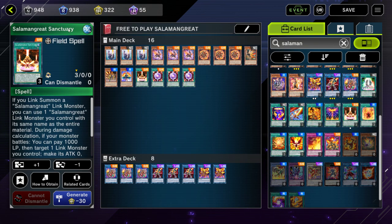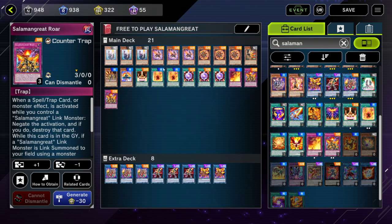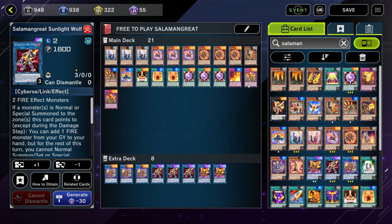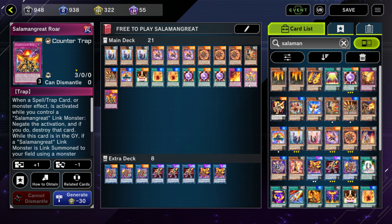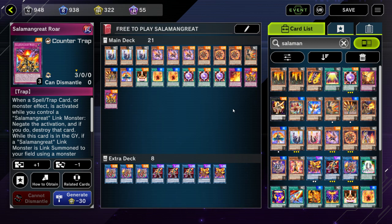Moving on to the Spells and Traps: you just need one Sanctuary. I like playing two Will — this is your Salamangraite Continuous Monster Reborn. I like playing one Rage and two Roar, because sometimes you like to open this card. Having two makes you open it sometimes — it's a great going first card. Sometimes you dump this with the Gazelle, and when you Link Summon like a Heat Leo with its own material, you have to activate the Roar effect to bring it back from the graveyard. Then when you activate it on the field, it gets banished, so having another one is good for when the first one gets banished. Usually you try to bring this back from the graveyard with the Sunlight Wolf effect so you can keep recycling it — it helps in the grind game.